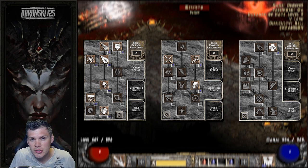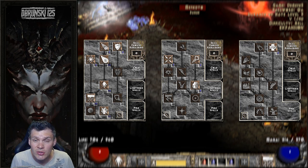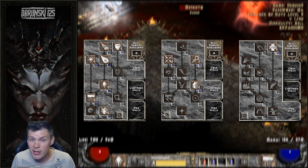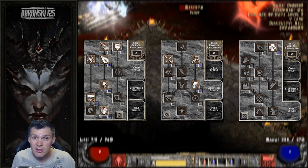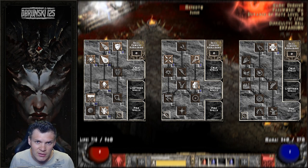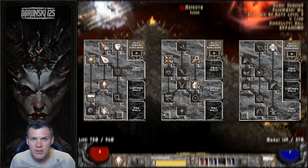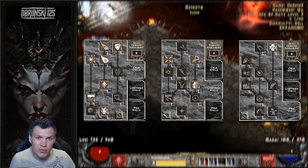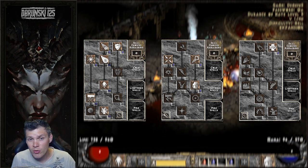As far as the skill tree distribution goes, I have a couple single hard points and do the typical one-point wonders for the Sorceress. One into Warmth for mana recovery, one into Telekinesis, one into Teleport, and then I have five hard points into Static Field plus the plus-three skills from my gear. I put a little bit more than one hard point into Static to give a little extra radius, since I don't have the crazy amount of plus skills that a fully decked-out character does.